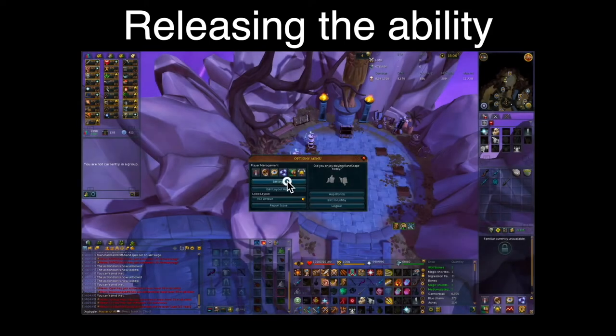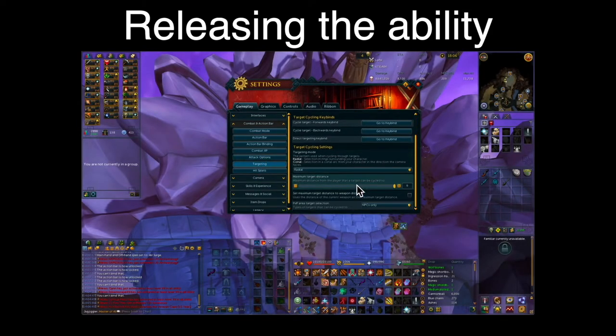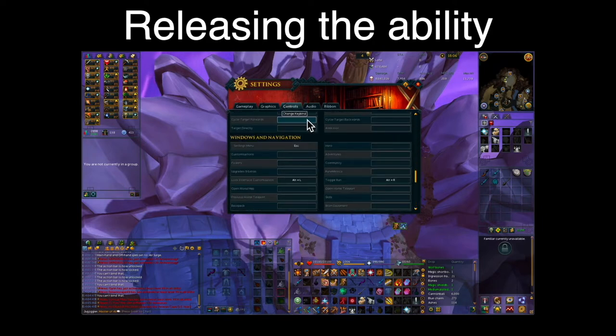To set up Target Cycle, go to the main settings menu, Combat, then Targeting. Generally set the targeting mode to Radial, set the maximum distance to 9, and untick that box. Then click the forwards keybind button to bind it to whatever you wish. Target Cycle forwards will target the closest monster to you whereas backwards will target the furthest monster within your attack range, so generally forwards is always used.